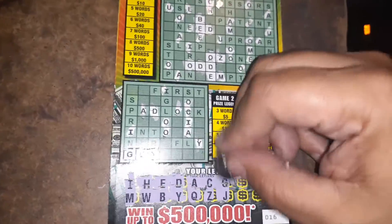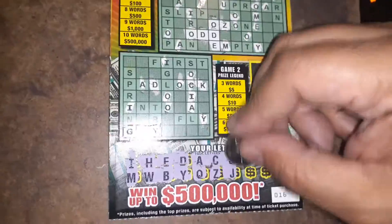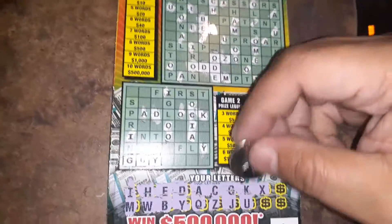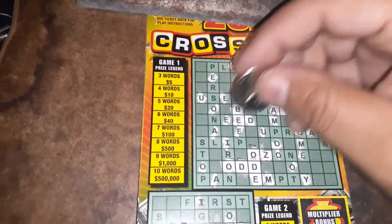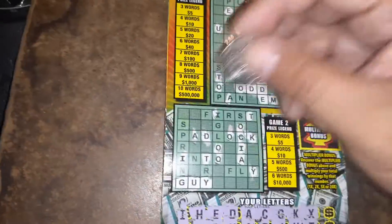A letter J — no luck. A letter K — there's a K. There's a U and then an X. A letter T — here's a T. We need an N. There's a T, there's a T, a P or an N would win. There's a T, there's a T, and there's a T.